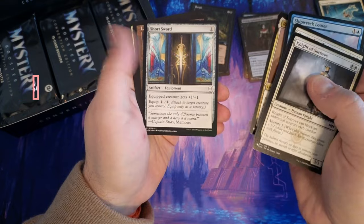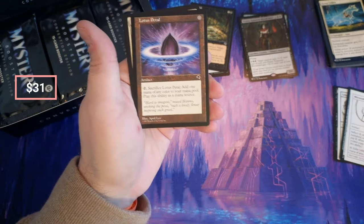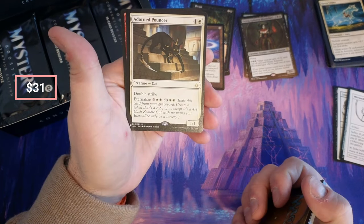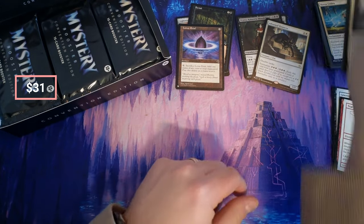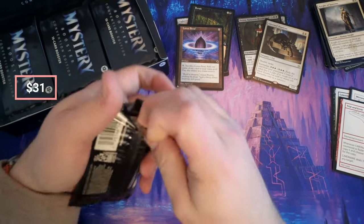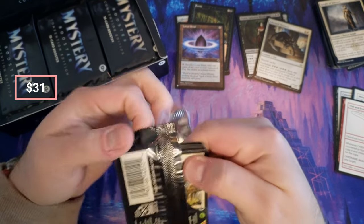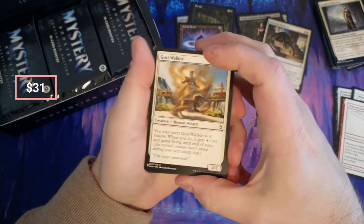Short Sword — Lotus Petal! Nice hit on that, solid solid hit there. Oh, Pouncer. Lotus Petal — that's a buck or two. When I say a buck or two I mean like twenty cents... See Lotus Petal all day long.